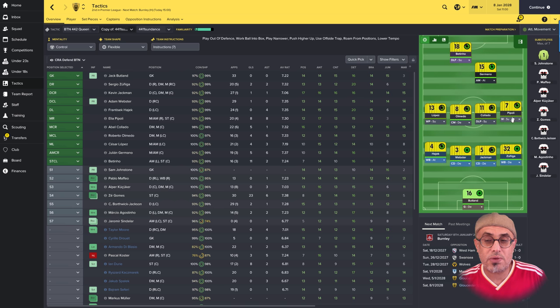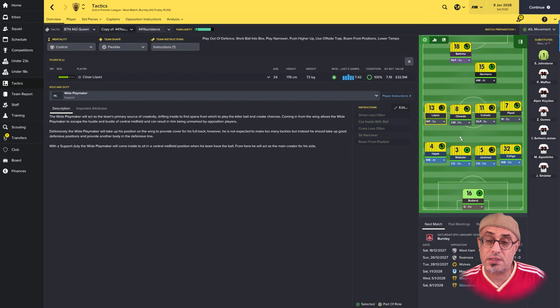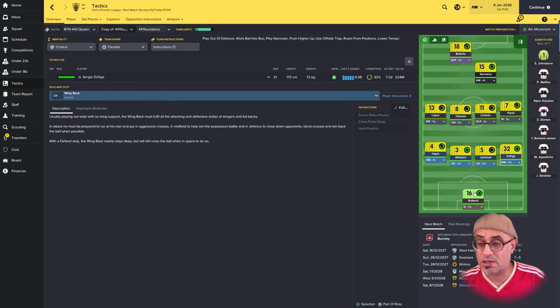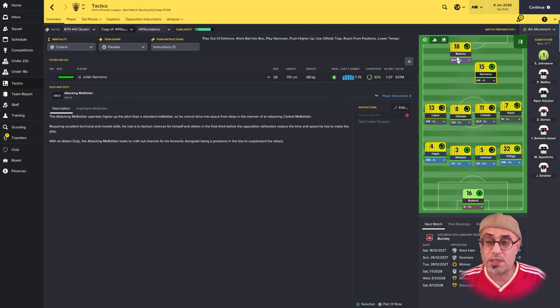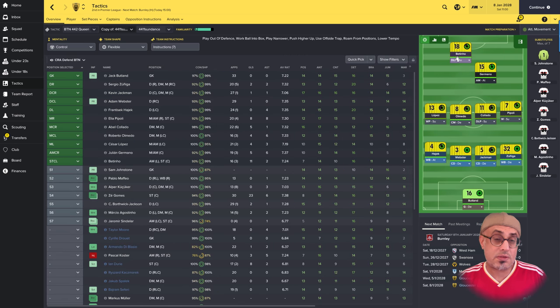The wide midfield wingback on defend with the winger on support — this winger on support has got to get further forward, so he's going to have to make decisions on when to make his forward run. The DLF on support has got dribble less, the CMD has got fewer risky passes. Up top, AM on attack with tackle harder. The DLF on support is definitely here to play this guy in and be a link with the wide playmaker, creating a lot of movement in this area.